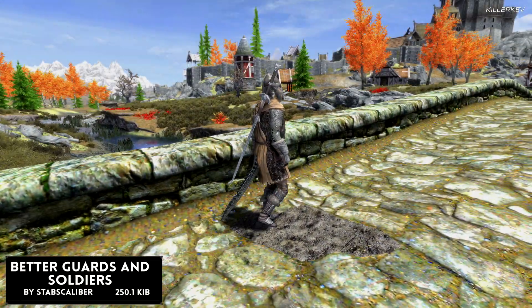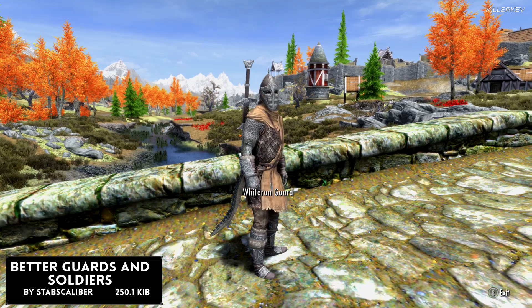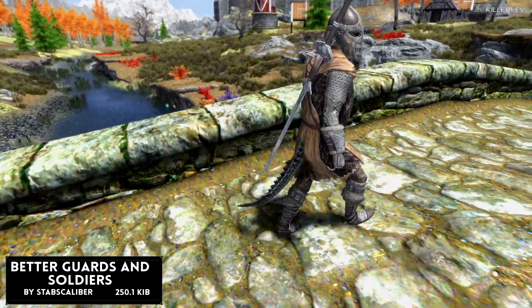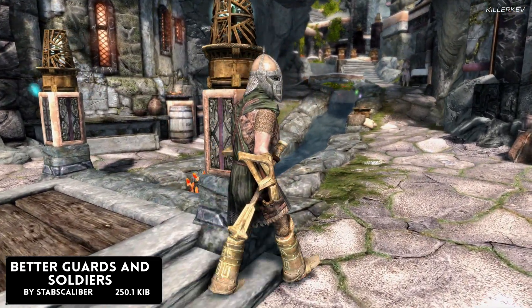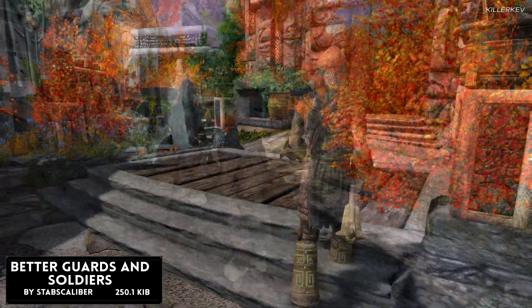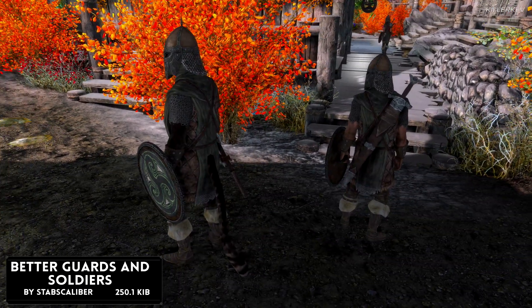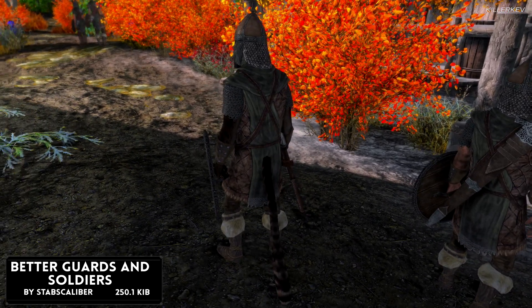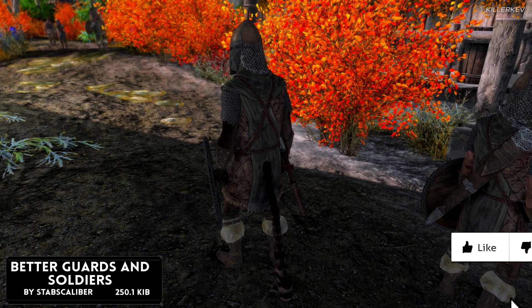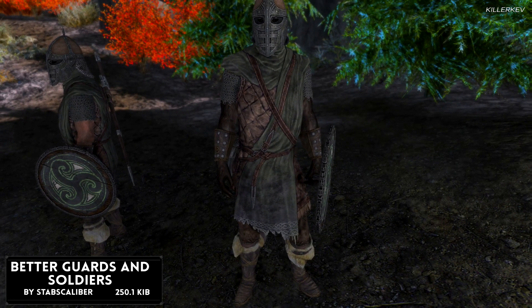Better Guards and Soldiers comes in at 250.1 kilobytes. This mod improves the guards and soldiers in Skyrim by giving them better outfits, more races, more NPCs, and added armor to make them feel more superior in the world. The vanilla guards are very lackluster — there aren't enough scattered around, and the races are very linear, mostly Imperials with maybe a Breton or two, with hardly any Nords for the guards and soldiers.